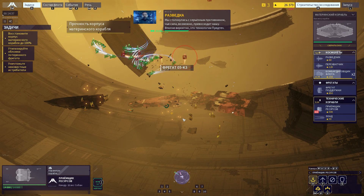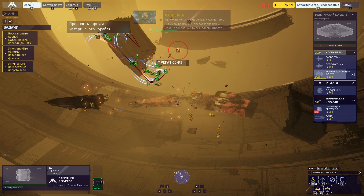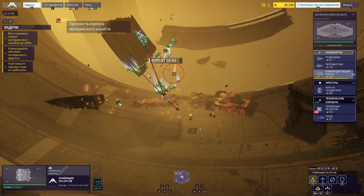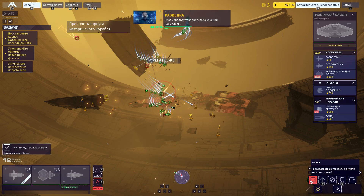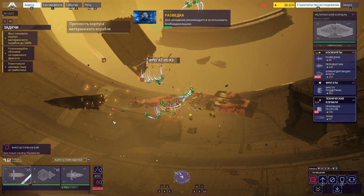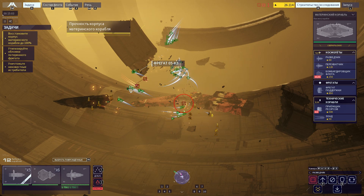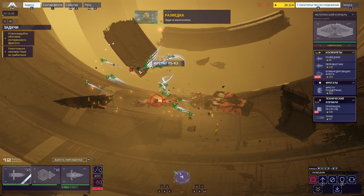We are facing an unknown threat of equal or superior power — possible progenitor origin. Could have told you that when they started ripping through our armor. The enemy is using an anti-strike craft corvette. Recommend using bombers to engage. Taking heavy damage — resource controller is under fire. All hull breaches sealed. The mothership has been repaired. Objective complete.